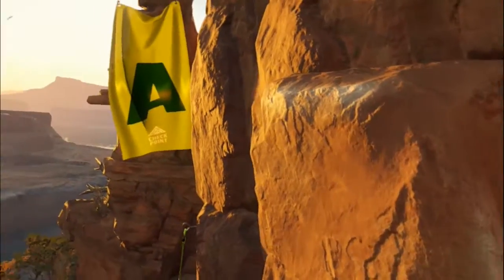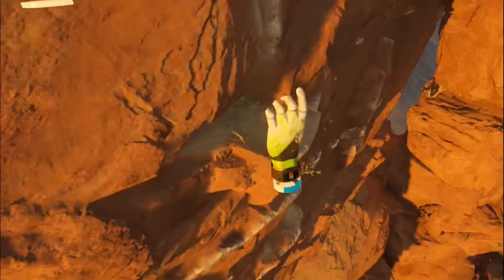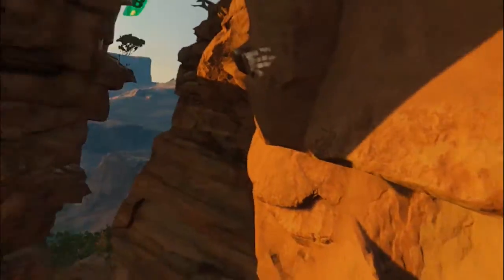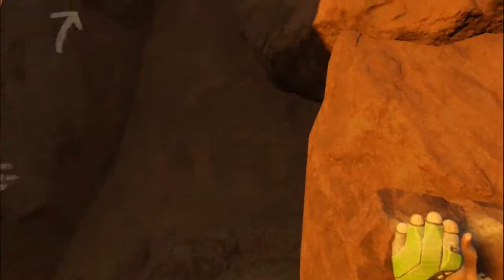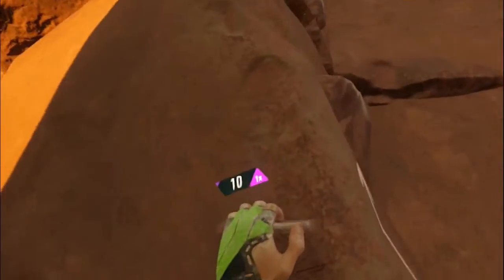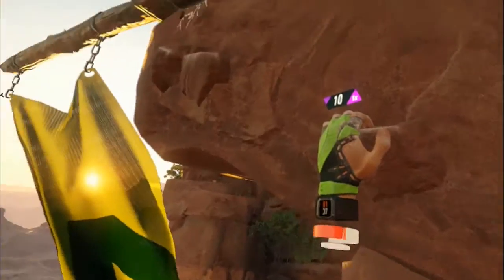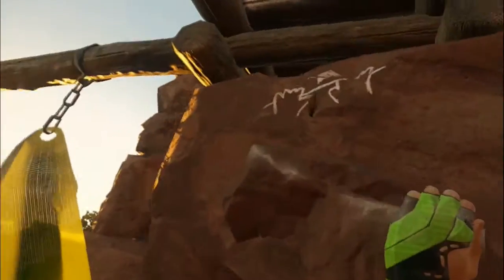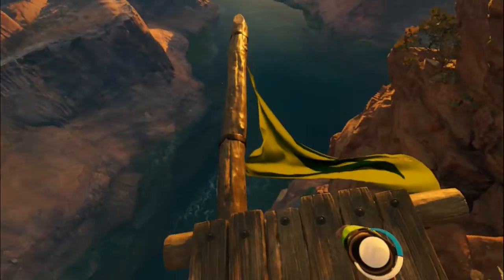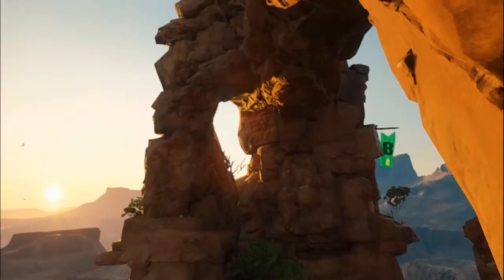We need chalk on both hands. Grab rock. Alright. Jump. Not the one I was aiming for, but I'm not dead. Checkpoint A. I think C — yeah, C's up there.